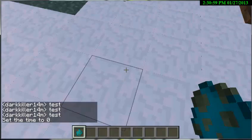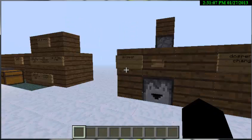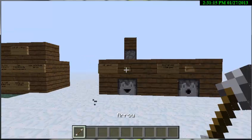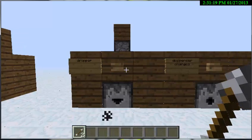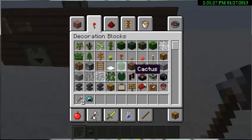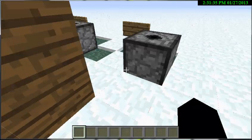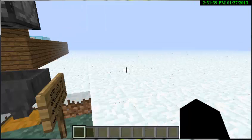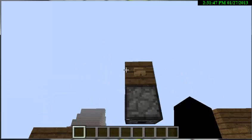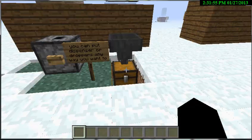There are also droppers, which drop items straight down. They're almost like dispensers, but they don't shoot things out like arrows — they just drop them. A normal dispenser actually shoots items out, and if you have armor in it, it shoots out armor. You can place dispensers and droppers in any orientation — even upside down. Here's a dropper upside down — it drops the arrow down and I pick it up in my chest.